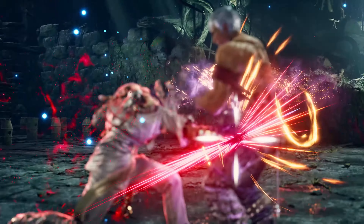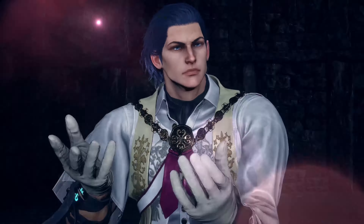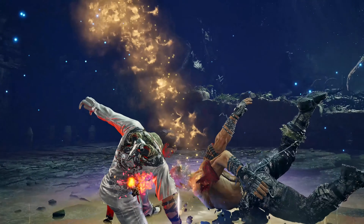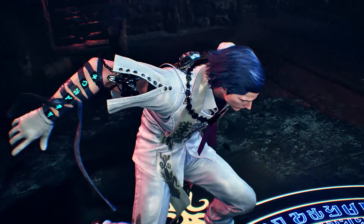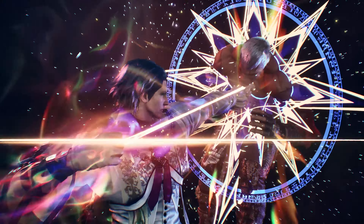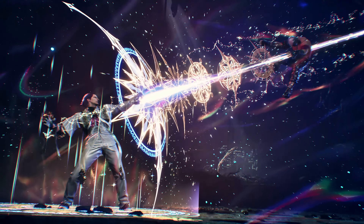Finally, Claudio strikes a pose when his down forward 2 hits counter hit, causing double over stun. He then follows up with a new rage art animation where he slams his fists into the ground, which might be an off the ground attack but is yet to be seen. Claudio then catches Brian mid-air, where he uses his mystic arrow to launch Brian into the sky, making him the first cyborg in space.